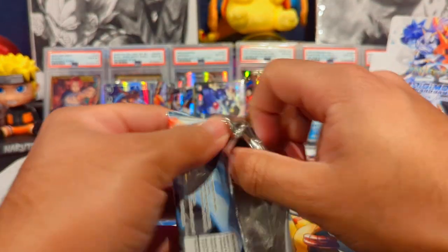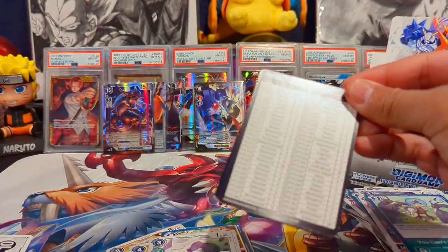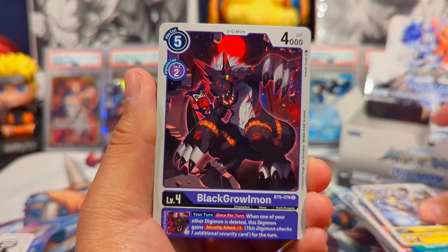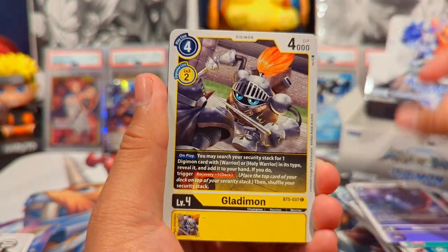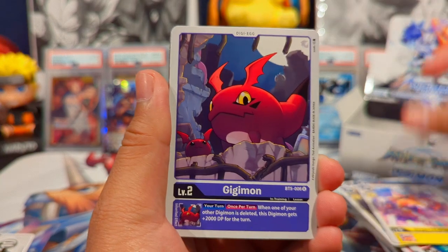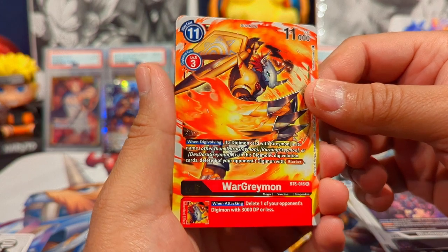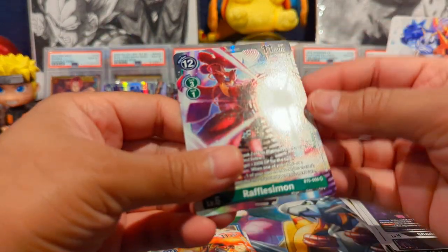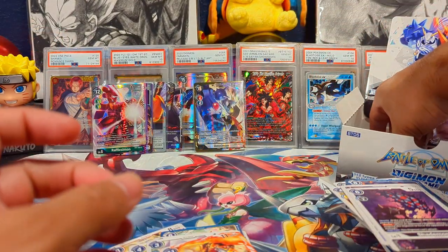As of the recording of this video, BT14 isn't out yet but I'm excited to do a video on that as soon as it's released — I'm copping a couple of boxes and we're gonna do a video on it. It's got a lot of playable cards and brings in a brand new mechanic called the Ace mechanic, which is like a hand trap — you can actually do stuff like in Yu-Gi-Oh and be defensive. We have a War Greymon rare and a Raflessimon SR — that's insane, five hits already from the left side of the box.